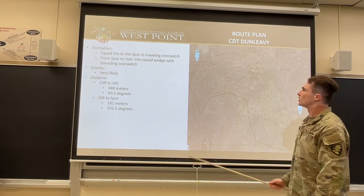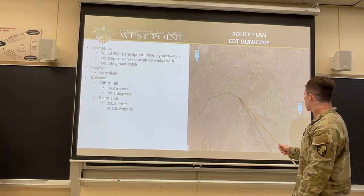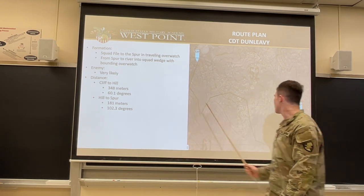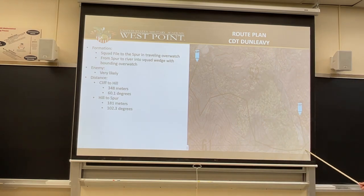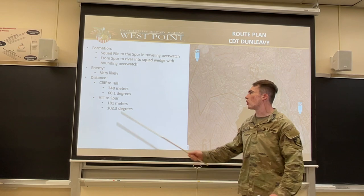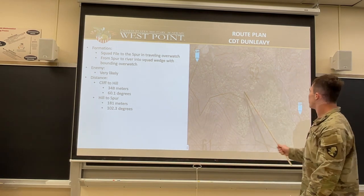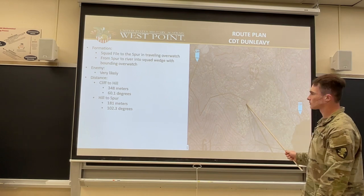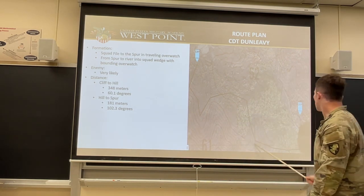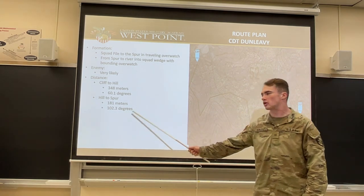From checkpoint seven to checkpoint eight, we're still going to be in a squad file until this spur right here. We'll be in traveling overwatch from the spur to the river, which will be located right here. We'll be in bounding overwatch since we're getting very close to our ORP. The enemy is very likely. The distance from the cliff to the hill is 348 meters at an azimuth of 60.1 degrees. From the hill to the spur down to the river is 181 meters at an azimuth of 102.3 degrees.